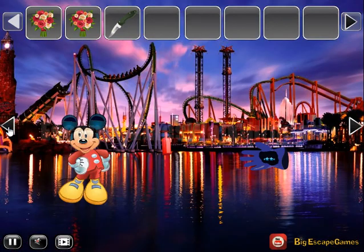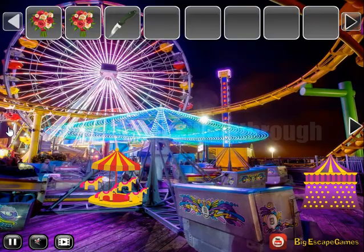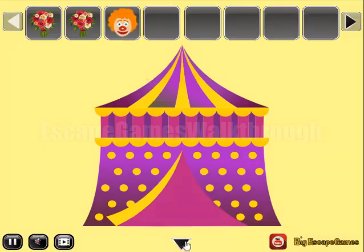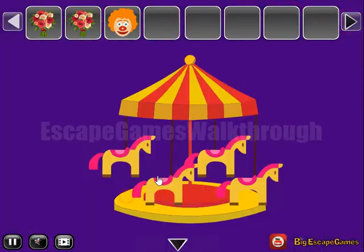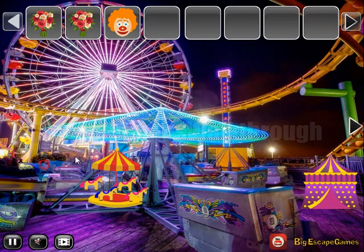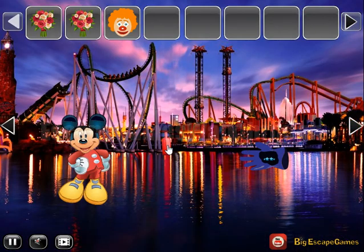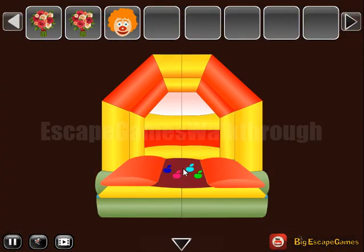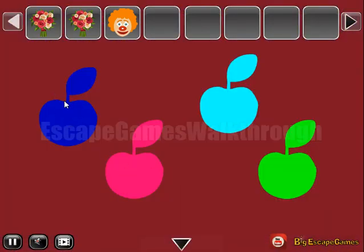Going to the left and further. Let's cut this tent to get the clown. Let's look at these horses — we need to find a hint to paint them. Going backwards, here's a bottle to take. We have to pour it on this tent to get the hint of colors.